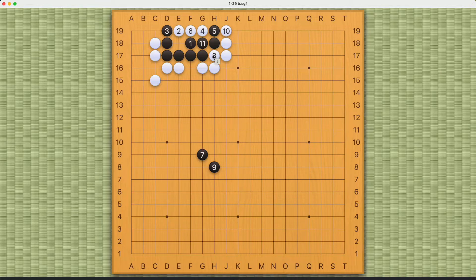So after white number eight, black is already dead, and that is why black's number seven needs to be right here. This will be a classic seki shape, and that is the correct pattern for black. All other first moves will fail very easily.